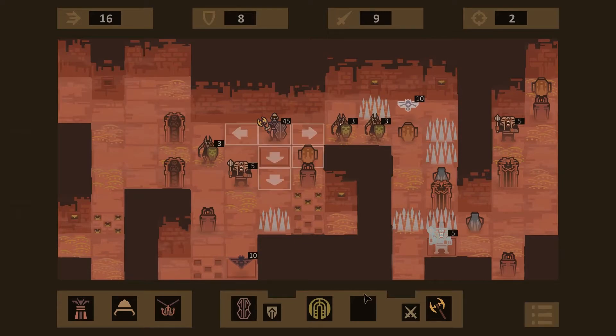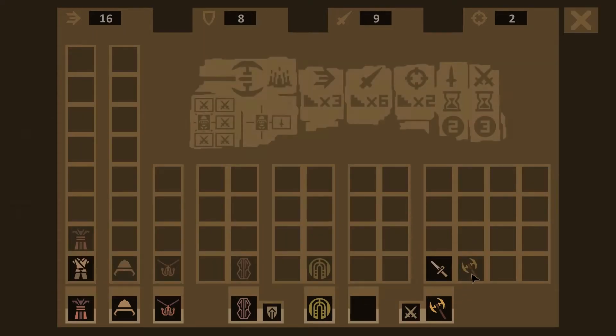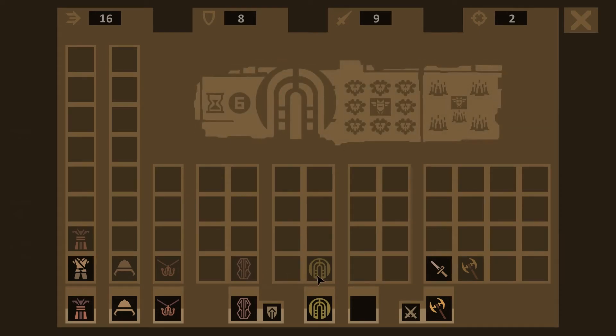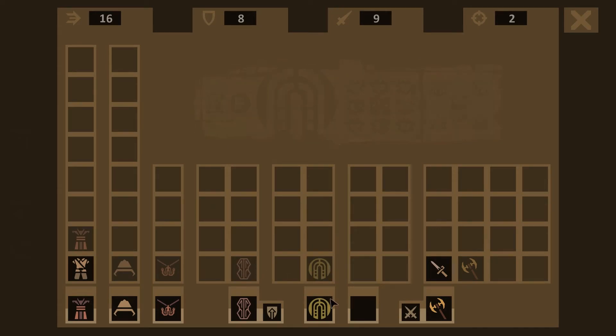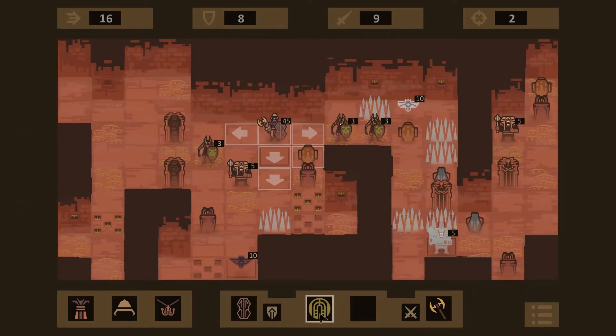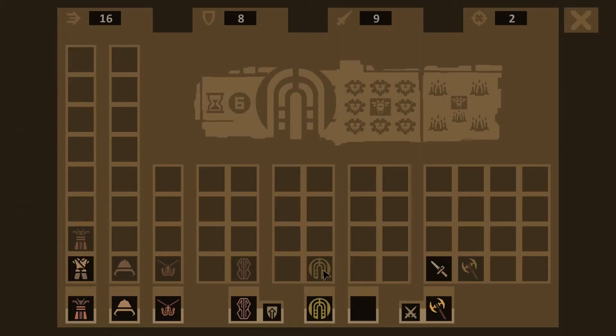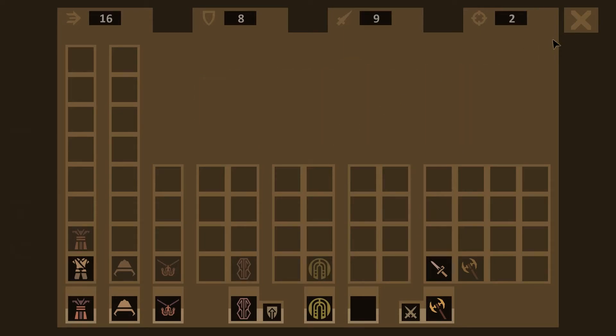Equipping things also takes up turns. This is just a straight upgrade, so we'll put that on. And other than that — okay, it protects us a little bit. So what does it do? It protects us from fire, I guess, and then it hurts us if we're near whatever that other thing is.